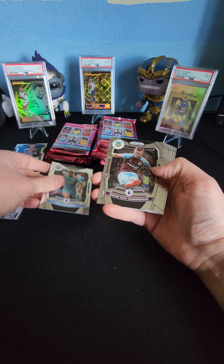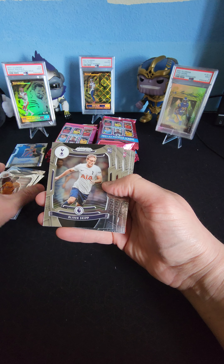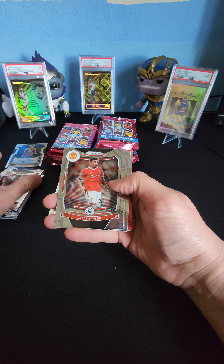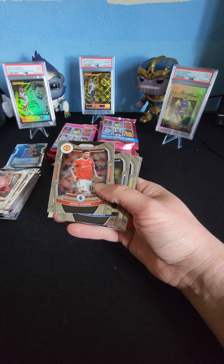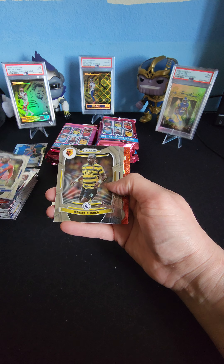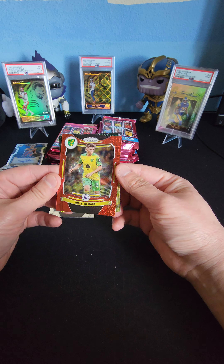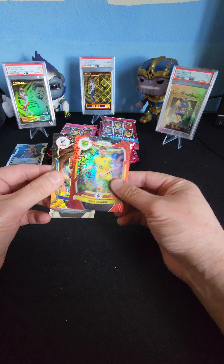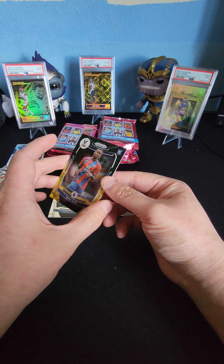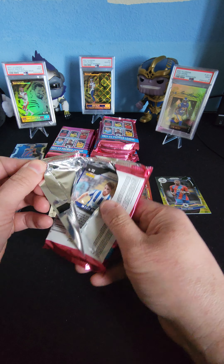Kevin De Bruyne — I know who that is. Joanne Berg Gudmundsson, Ryan Ait-Nouri, Oliver Skipp, Stuart Armstrong, Carney Chukwuemeka, Jadon Sancho — missing some rookies here. Christian Benteke, Moussa Sissoko, Junior Firpo. Oh, look at that — a nice little red parallel. Billy Gilmour. And look at that — a Mark Guehi parallel Crystal Palace. I'm hitting with Crystal Palace right now — my autograph is Crystal Palace.